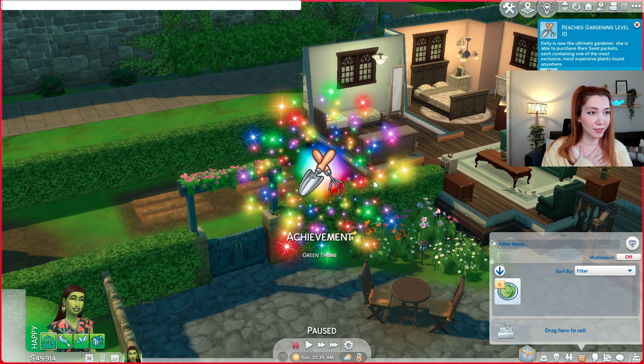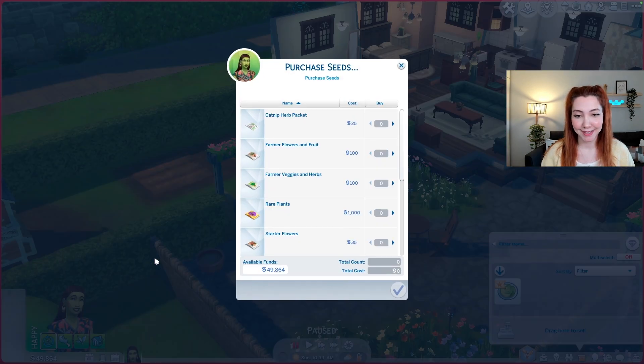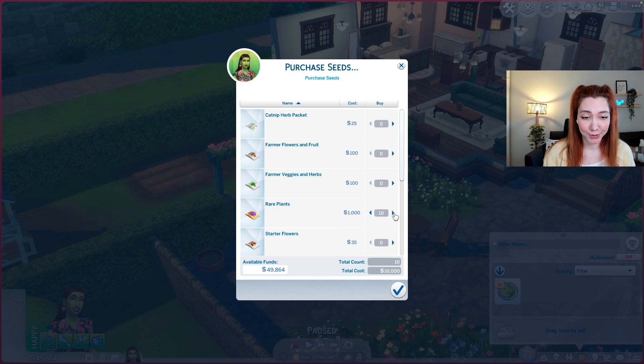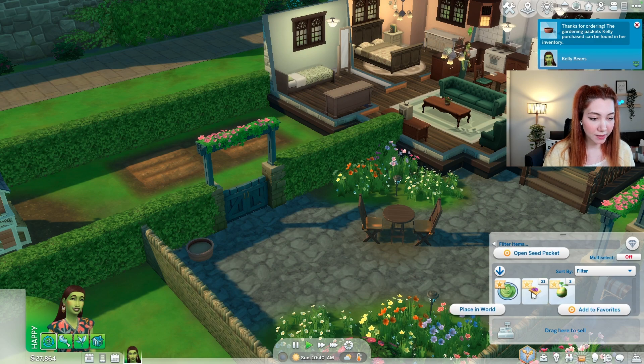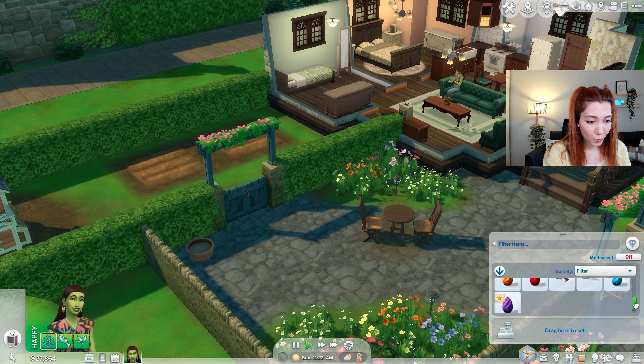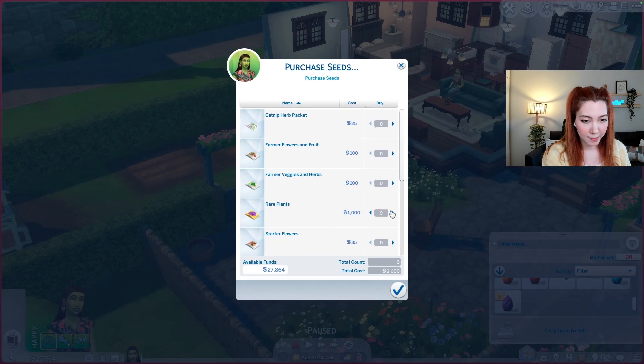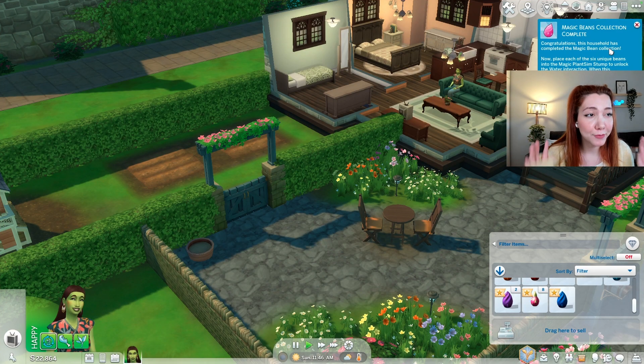Kelly has mastered the gardening skill. Now let's purchase lots of rare seed packets — I'm gonna purchase 20 packets or something because we need each of the 6 unique magic beans. I'm gonna open all of the seed packets. As you can see, we didn't get all the magic beans — we have 5 of them, so I'm gonna purchase more seed packets, maybe like 10. Okay, now we have the complete collection of magic beans.